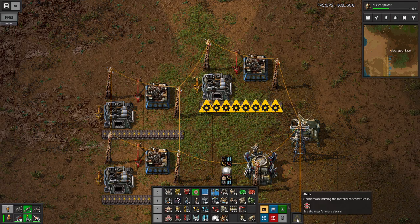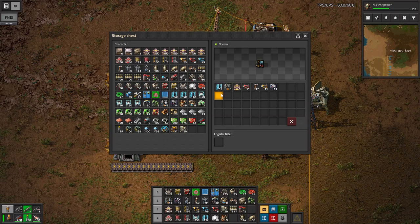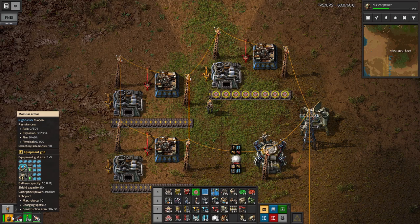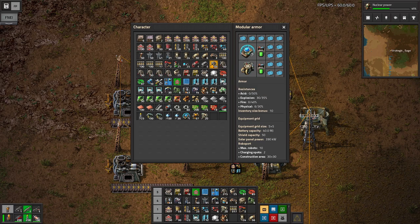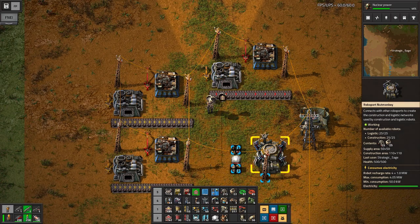We've got an error message: eight entities are missing material for construction. The reason is it's trying to draw from these chests which don't have fast transport belts. I have fast transport belts in my inventory, and I can use that by using the personal roboport, which I have set up in my armor. Typically I wouldn't use this with just modular armor until I upgraded, but you can do it however you want. So if I have my personal roboport plus robots plus the material, they can build it for me. We just need to toggle it on with Alt-R - and there we go.